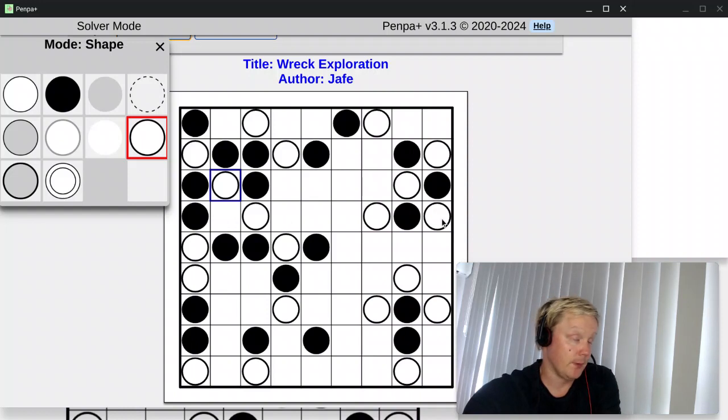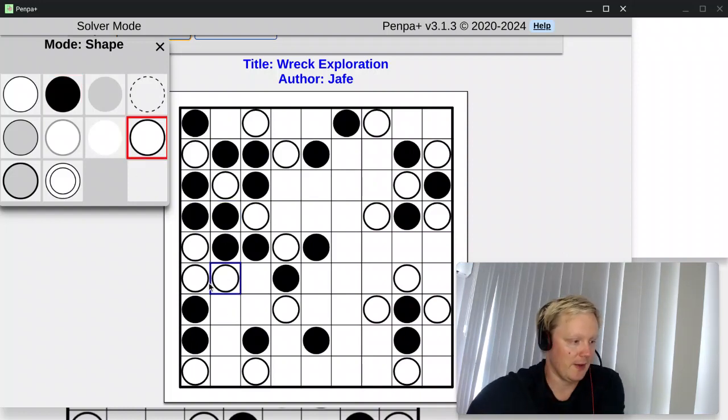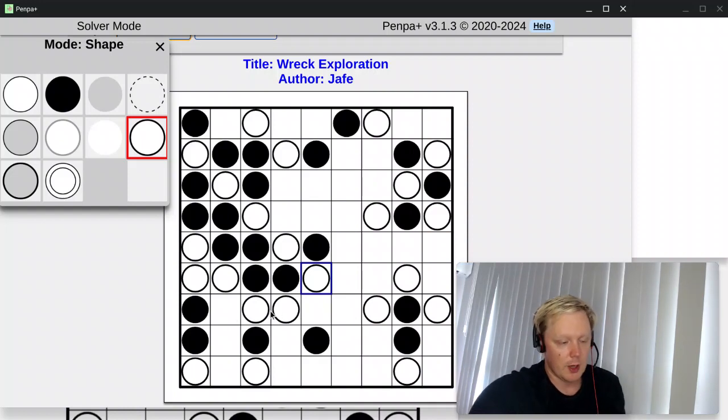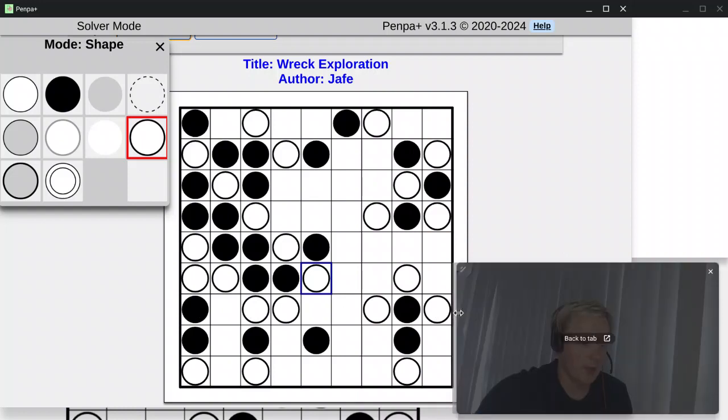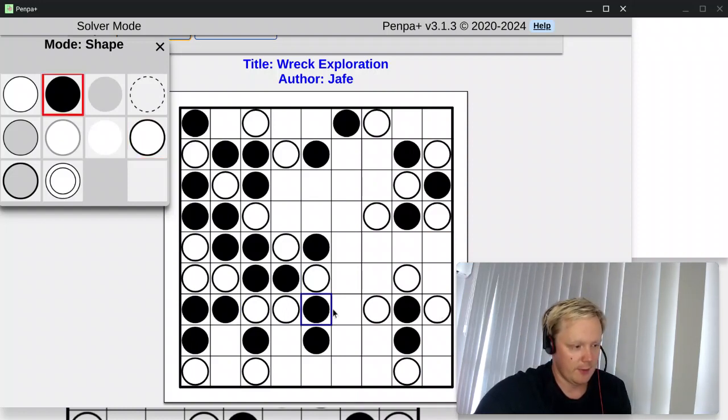This is the first example of a row being complete — we have all four whites, so the rest must be black. We can just fill that in. This column now needs a white in this spot, otherwise there's a problem with these three blacks. So this is white. What about row four? We have three white circles already so we can only put one more. If we put a white here, that makes all these three black — that's illegal. So this must be black. Two blacks in a row, so the third must be white. And we have four whites on row seven already, so all of the others are black.